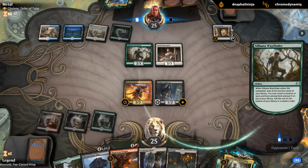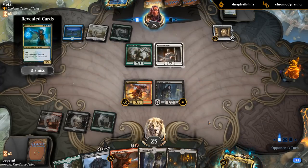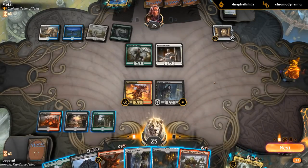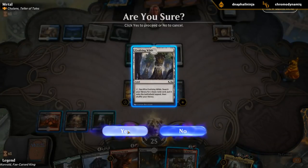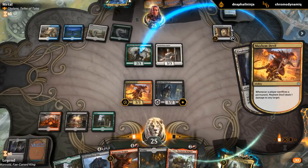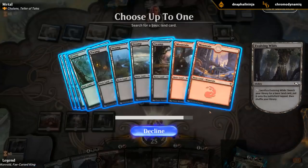We found our victim. This Wayfinder is not going to know what hit him. Ooh, Frilled Mystic on top - not looking forward to that. Although at least they're still missing the second green source. And we get to play a Krenko here. Uh-oh, they have something - Run Away Together to bounce both our creatures. Fair enough.